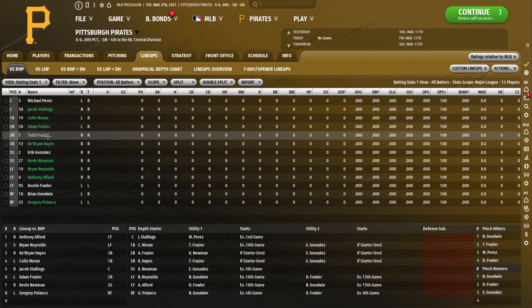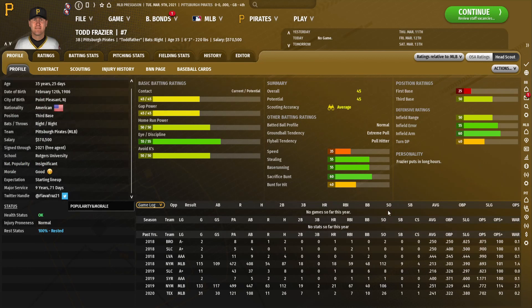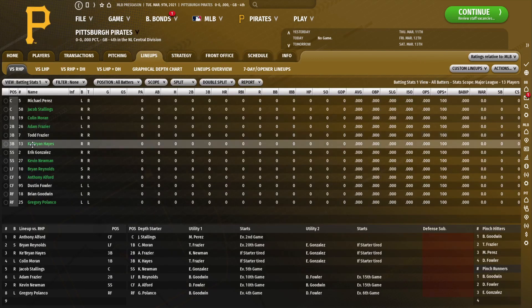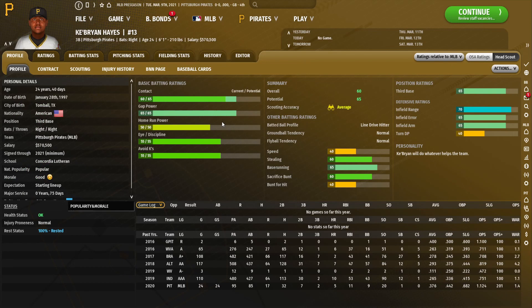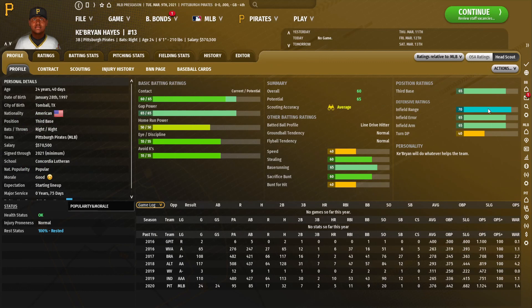Todd Frazier is basically a veteran corner infielder holding a spot on this team — I doubt he'll really play much. That's because of Ke'Bryan Hayes, who is the Pirates' best prospect and will be having his first full Major League season this year. He came up last year in the shortened 60-game season and absolutely tore the cover off the ball. He is more known as a defensive third baseman with absolutely fantastic defensive ratings, but should also be a very good hitter. He's definitely one of the better prospects in the league and will be the building block we build around.